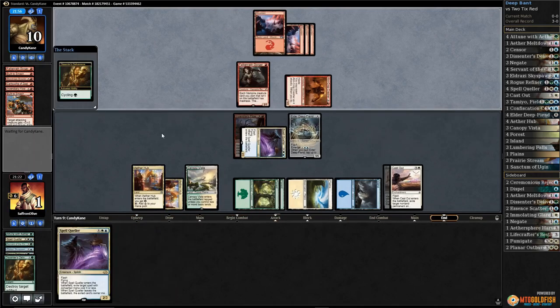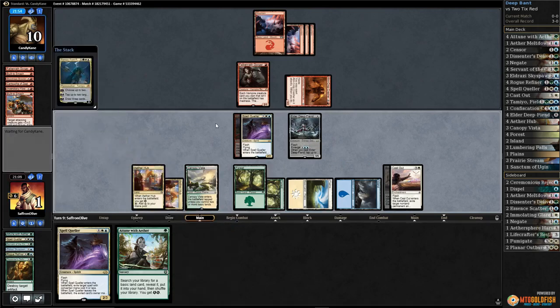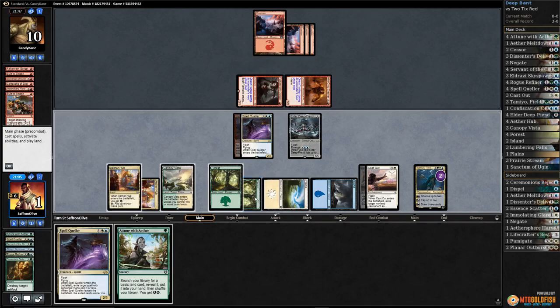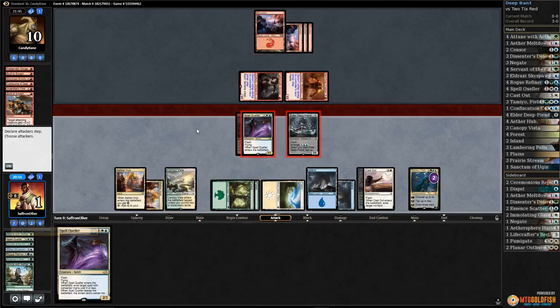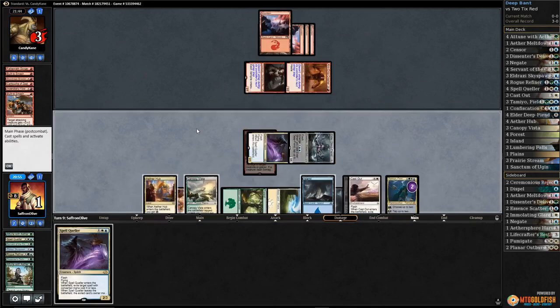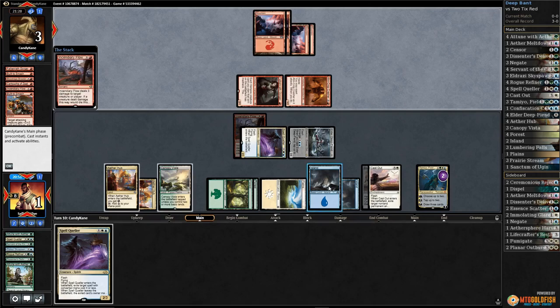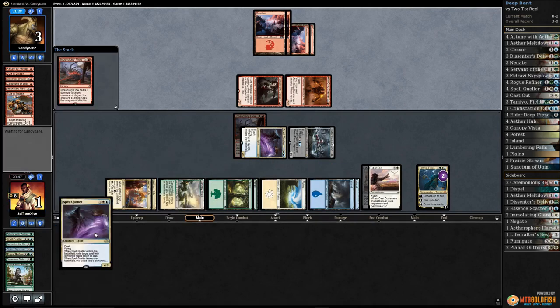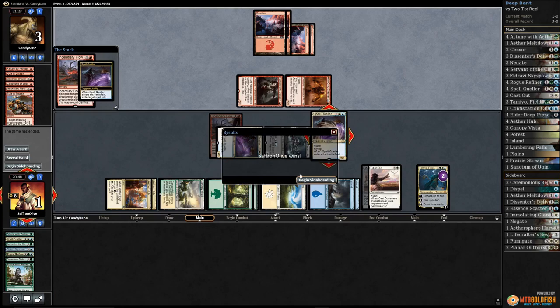Cycle attune, Tamiyo! Play Tamiyo, tap down our opponent's stuff, attune with ether to get an island, play an island, attack with both and trust that spell queller can keep us alive. So close! The red deck is actually so powerful - surprised we pulled that off. We get another spell queller, and our opponent scoops it up.